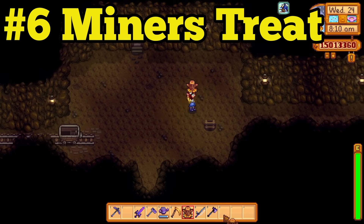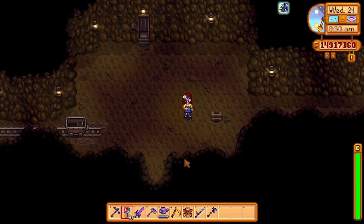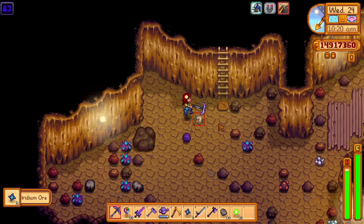Sixth place might seem strange, but we have the Miner's Treat. Miner's Treat will increase your mining level by three. You might be wondering why that is important. Well, each level in mining will increase the effectiveness of your pickaxe by one. If you are at mining level 10, you will have a pickaxe efficiency of 10. By eating a Miner's Treat, you will further increase the pickaxe efficiency to 13, making mining iridium nodes and even radioactive nodes much faster.